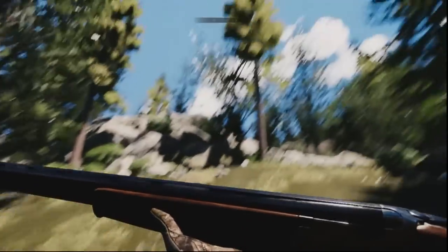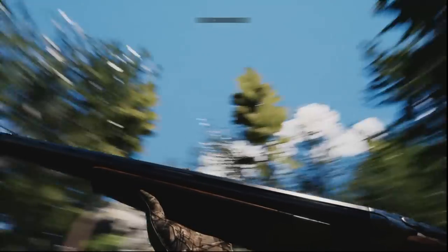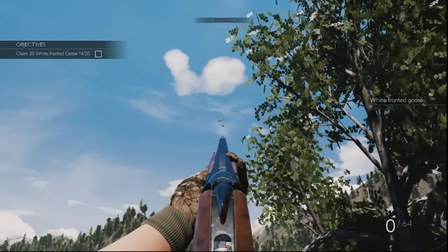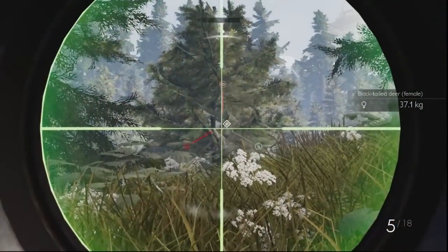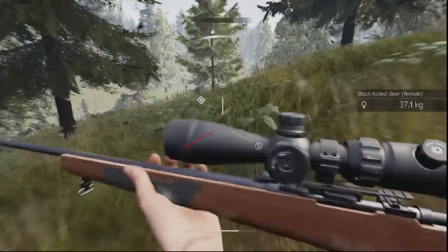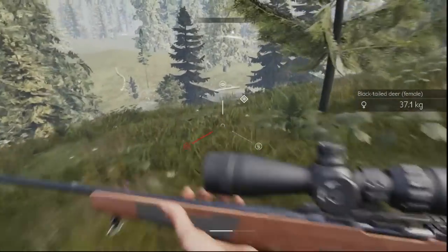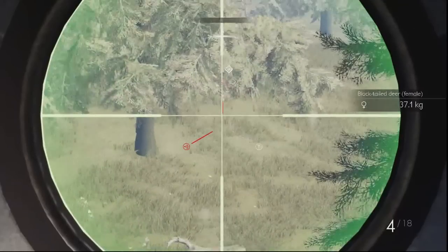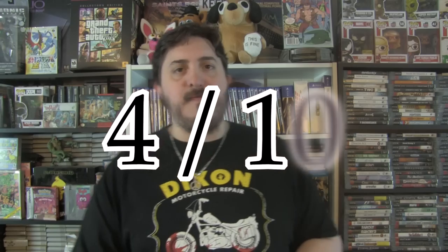Hunting Simulator is available now on Xbox One, PS4, and PC for $39.99, and it does have a full trophy list including a Platinum on PS4. Overall, Hunting Simulator is an okay hunting game. If you're desperate for a game like this on the system, you may want to check it out, but it is a little bit overpriced, and it's not an arcade-style hunting game so keep that in mind. It tries to be more realistic, but even then it's just okay in that department. I'm giving Hunting Simulator a just below average 4 out of 10.